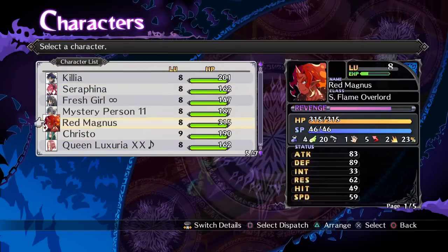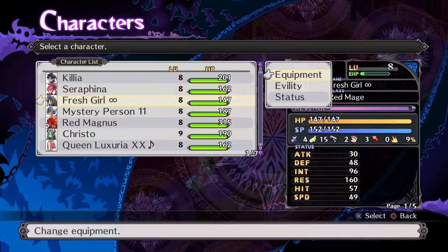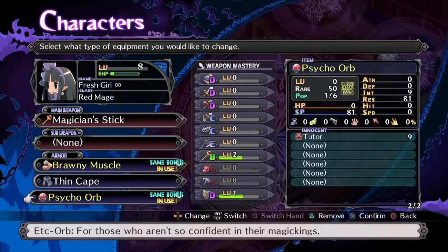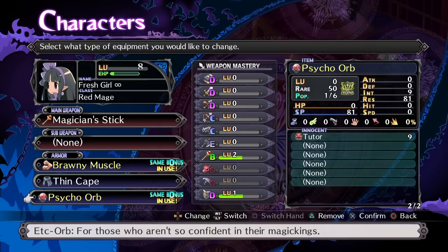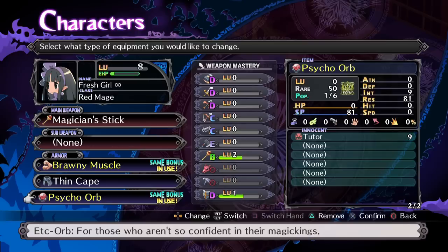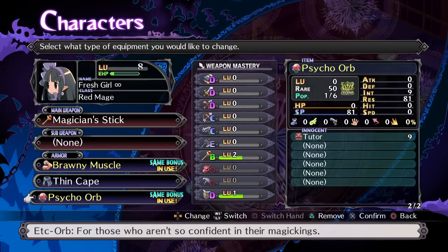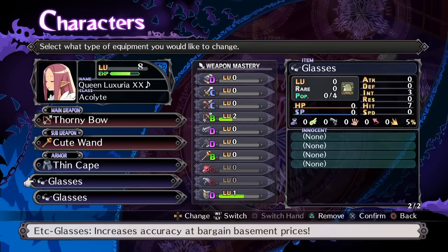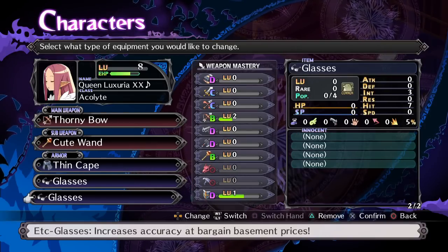Everyone's been leveled up appropriately in terms of new equipment. Of note, we now have a Psycho Orb which we picked up from the hospital. It has a lot of magic resistance as well as an intelligence boost — it's just really good; increases your SP by a good amount. We're using that, so we just give Christo the Common Orb, upgrade equipment, give her glasses so the bow and arrow is better. Everyone's looking in top shape.